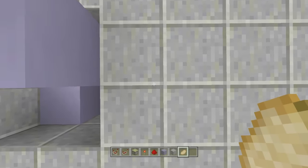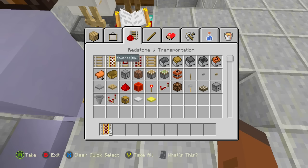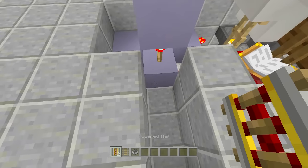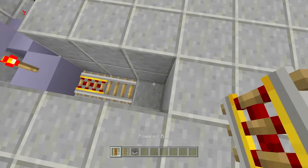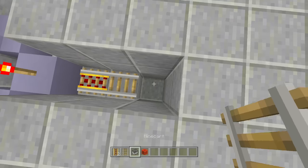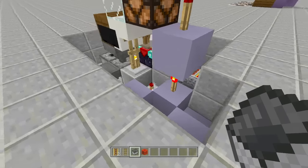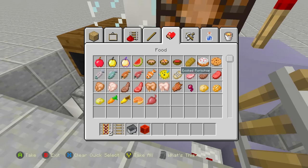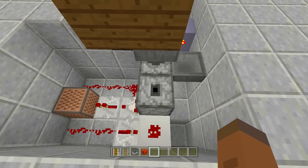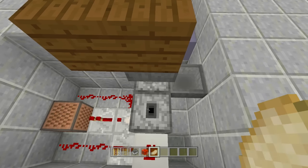Now let's set up the sound. Over on this side, dig down two blocks in two spots, and one more block in another. You'll need two powered rails, a regular rail, and a minecart — make sure your minecart sounds are on. Next to the block with the redstone torch, place a powered rail, regular rail, powered rail. Dig down one more block, place a redstone block with a powered rail on top, then place the minecart off the unpowered rail. That creates the back-and-forth sound.